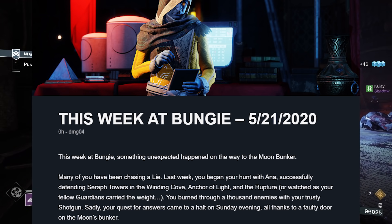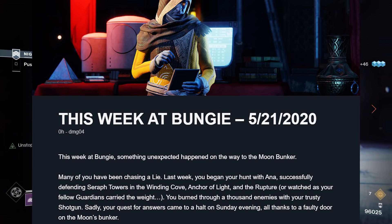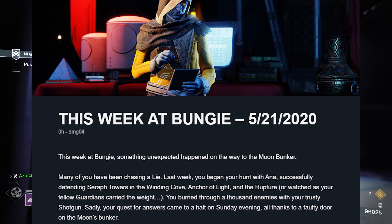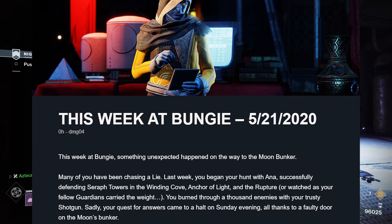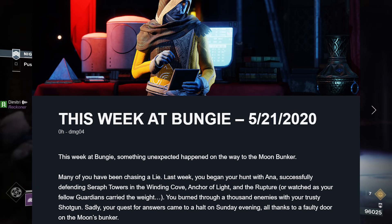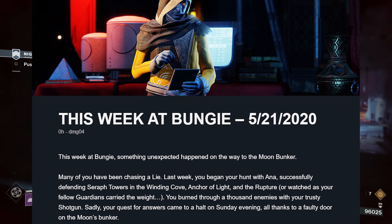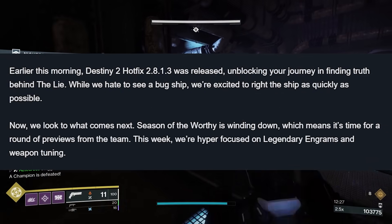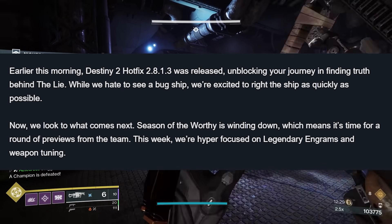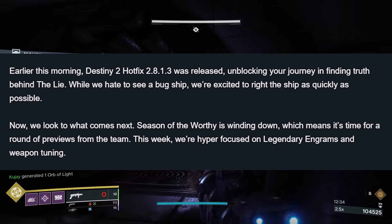Many of you have been chasing a light. Last week, you began your hunt with Ana, successfully defending Seraph Towers in the Windy Cove, Anchor of Light, and the Rupture, as your fellow guardians carried the weight. Then you burned through a thousand enemies with your trusty shotgun. Sadly, your quest for answers came to a halt on Sunday evening, all thanks to a faulty door on the moon's bunker. Earlier this morning, Destiny 2 Hotfix 2.8.1.3 was released, unblocking your journey and finding truth behind the line.